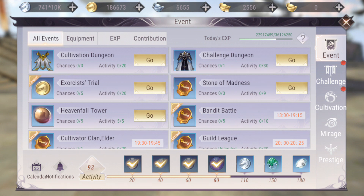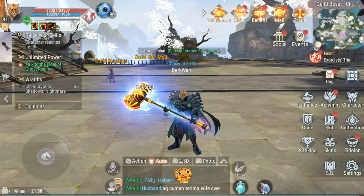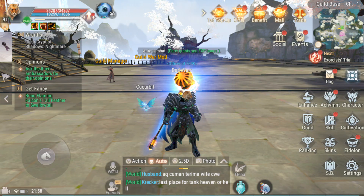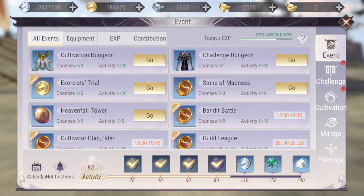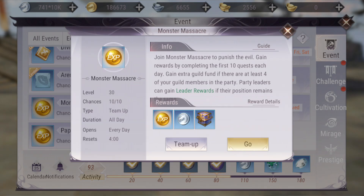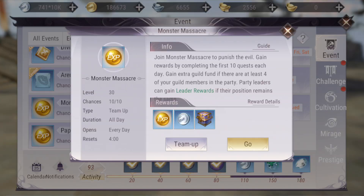If we go to Events, I usually start with the Experience ones. Do your main quest — the one with the M. After that, do some side quests and cultivation things. Then always go Monster Massacre first — you join a team and defeat a series of 10 enemies. This gives you the most experience out of all the events.